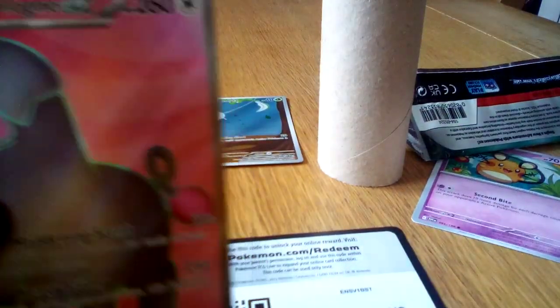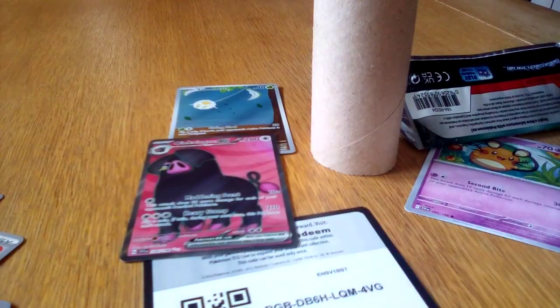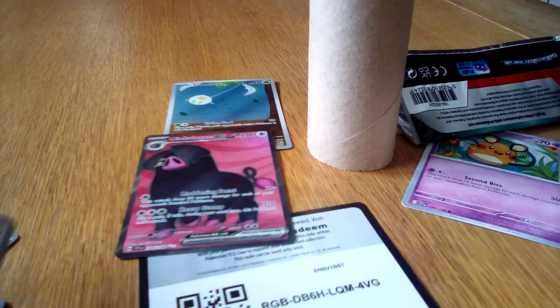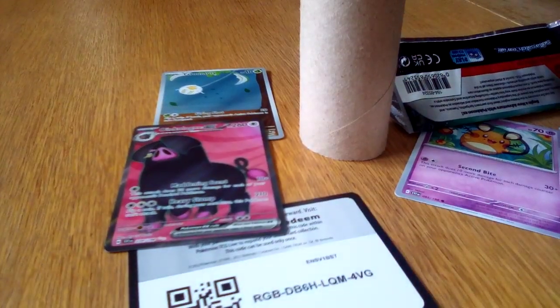EX! I think I won against Timmy. Let's see what we got in the rest of the pack. We got a Mankey, a Squawkabilly, a Stoutland, a Penny Trainer Card, and a Meditite. I think it's safe to say I won.